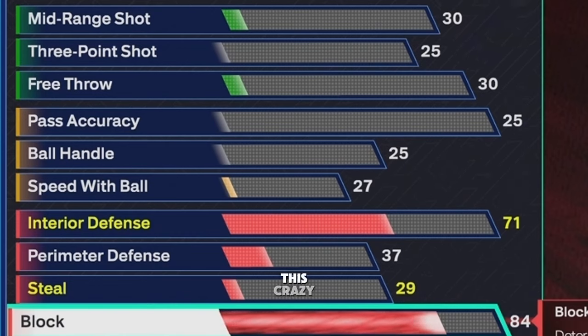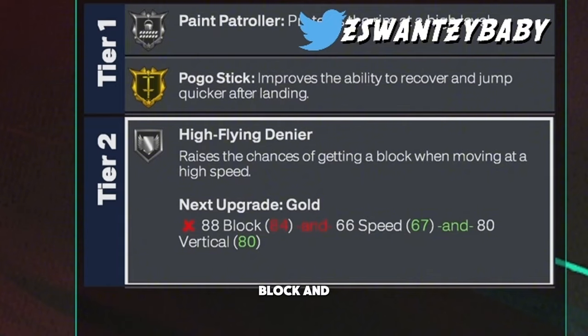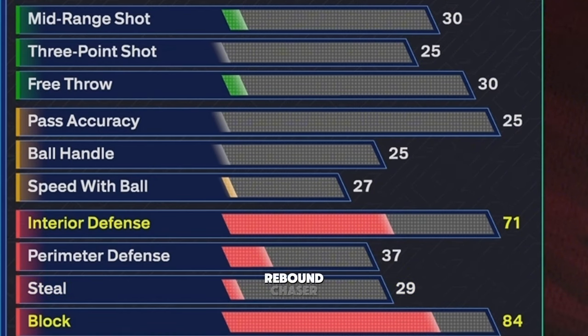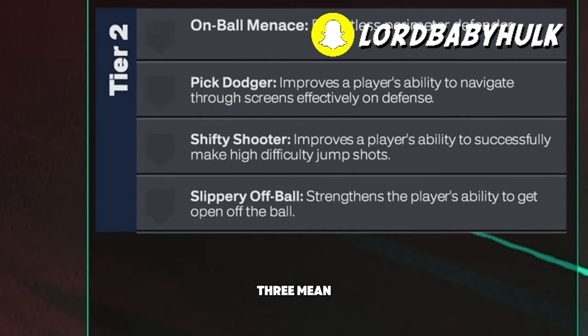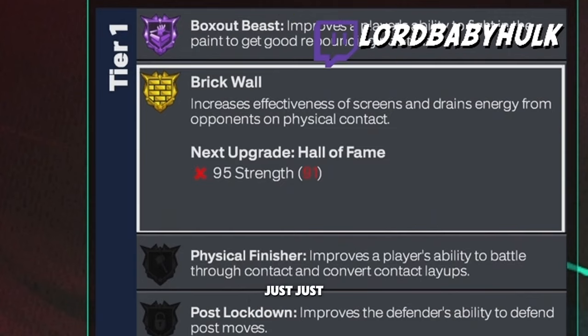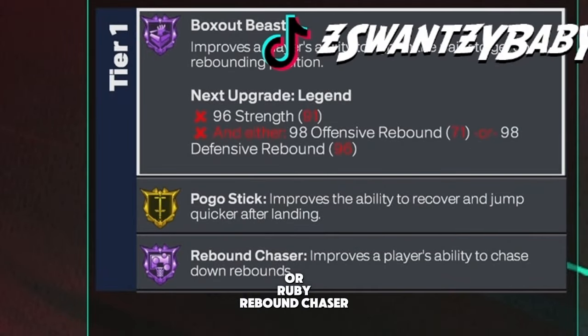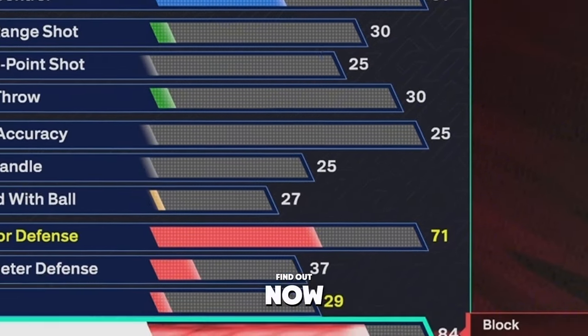Block is 84 — I wanted it higher but you gotta sacrifice. Seven foot, crazy wingspan, all this strength with silver stopping badges — if you can't get stops you're cooked spiritually. When you get cap breakers you can break to 88 block and get that badge on gold. Silver is a good place to start — gold could be the one. The average guy will probably only get five cap breakers; I'd say go for Rebound Chaser most often. It's between Purple Brick Wall, Hall of Fame Brick Wall, or Ruby Rebound Chaser — we'll find out what's more him. Steal is 60 — this is why people go 6'7" with no perimeter, you just can't have it at this size.